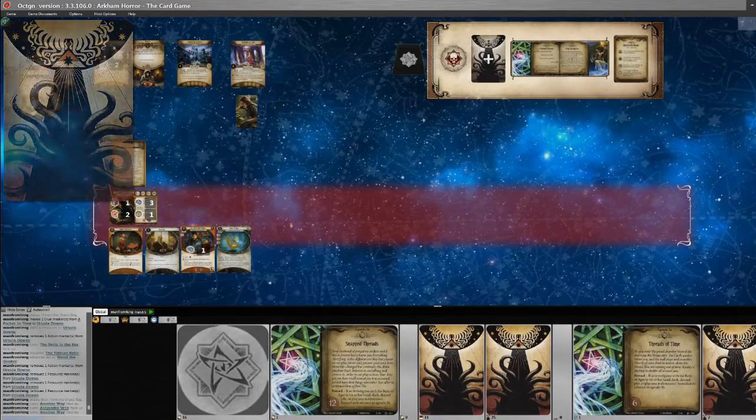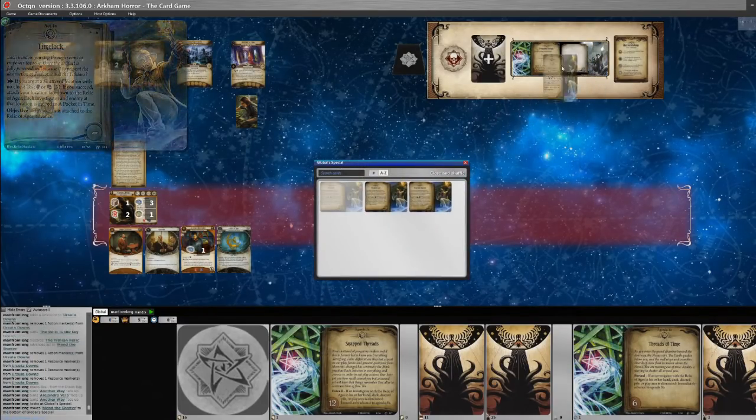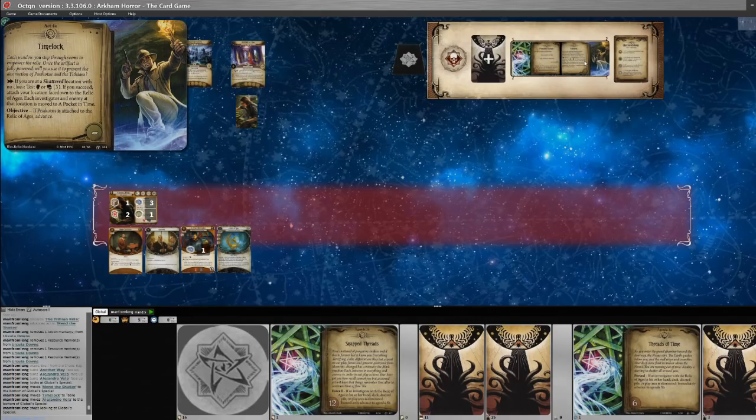Act 4a, Time Lock: each window you step through seems to empower the relic. Once fully powered you will use it to prevent the destruction of N'akatomi and the Yithians. The action reads: if you are at a shattered location with no clues, test three willpower or three intellect; if you succeed, attach your location face-down to the Relic; each investigator and enemy at that location moves to a Pocket in Time. Objective: if N'akatomi is attached to the Relic of Ages, advance. So we need to find N'akatomi — not much of a bargain.